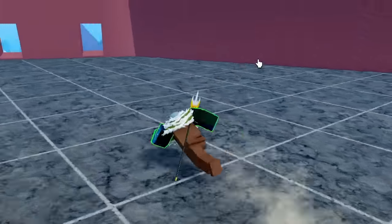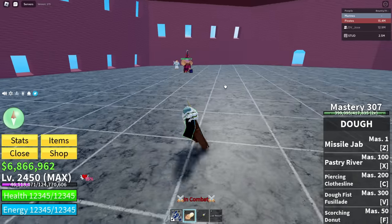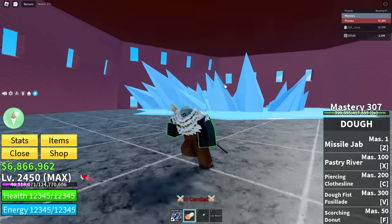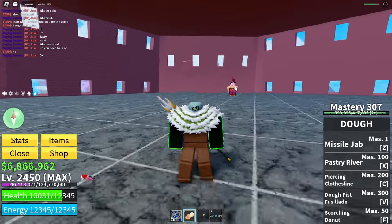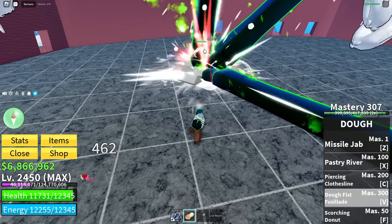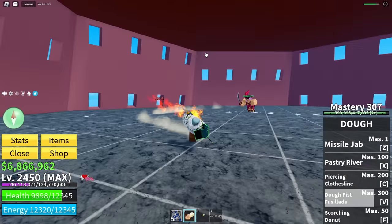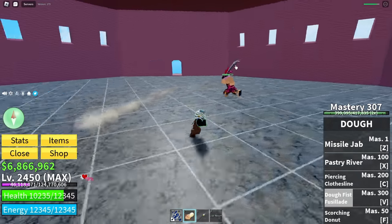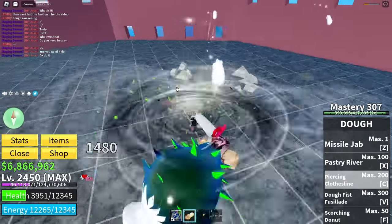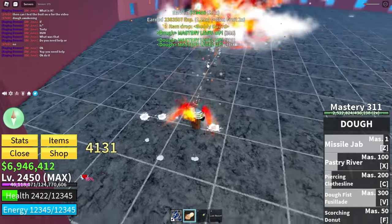I didn't think dough would be super cool, but it's definitely now my favorite fruit in the game — it's the first fruit I've fully awakened and I absolutely love it. The next move is Dough Fist, and it's actually not sus for once. How much damage is it going to do? 7400 damage and it completely stuns the player! Dough is insanely overpowered. Let's finish off the Cake Queen — and there we go. We also got the Buddy Sword again.